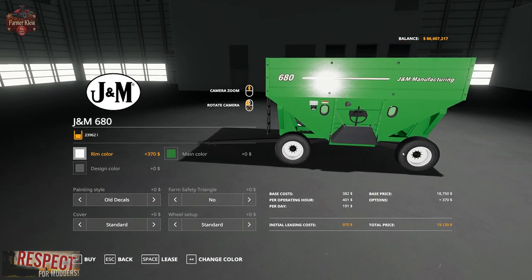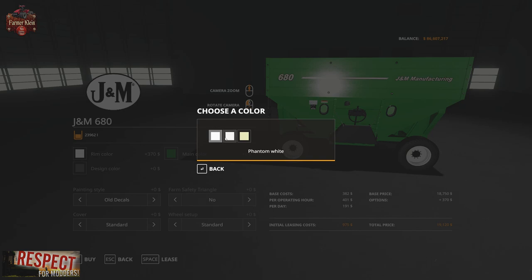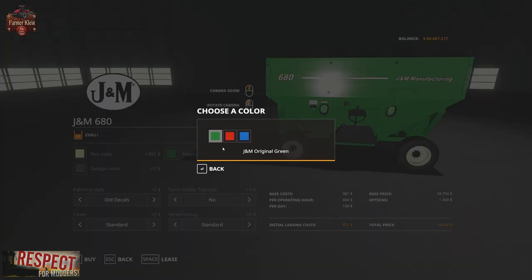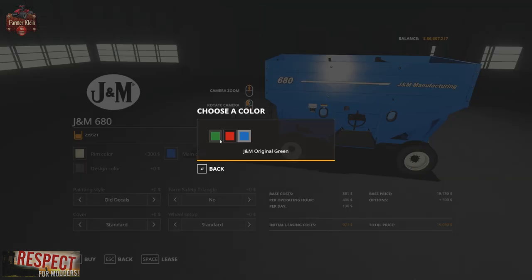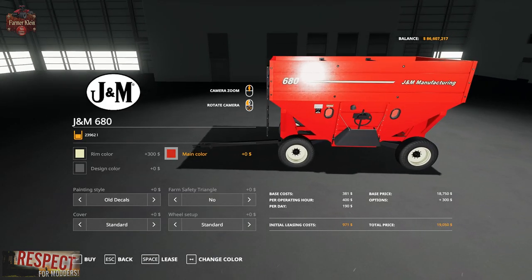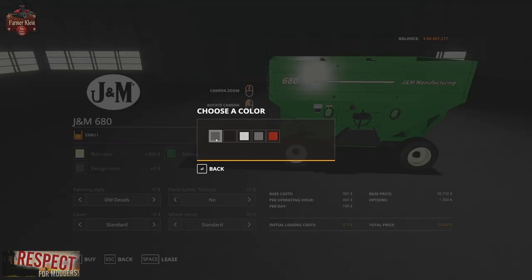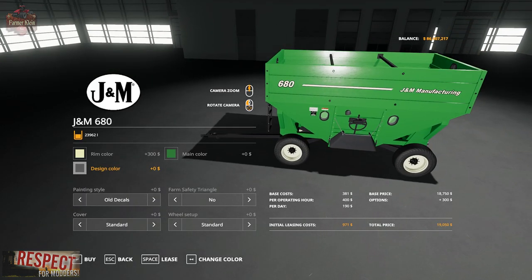Here we have the base 680 Gravity Wagon. In here we can change the color of the rims from Original to Phantom to Faded White. We can change the main color from Green, Red, or Blue — I've got one of each of these in the thumbnail. And then we can change the design color from Gray, Black, White, or Red. I'll show you what the design color is here in a moment.